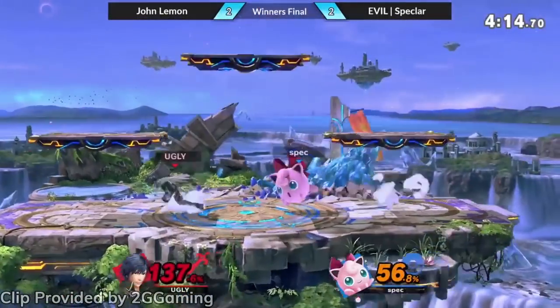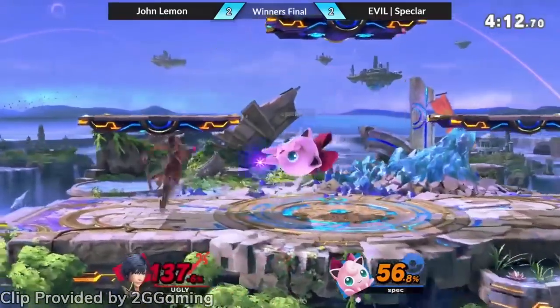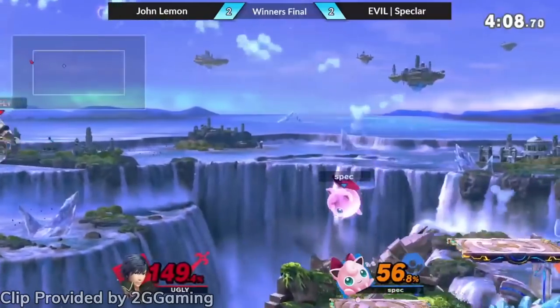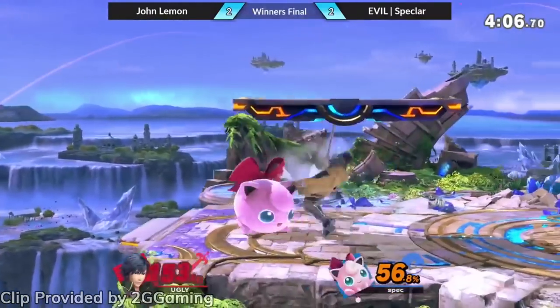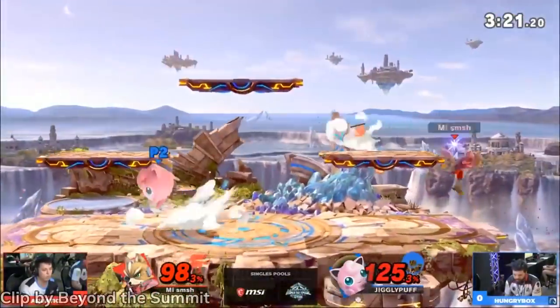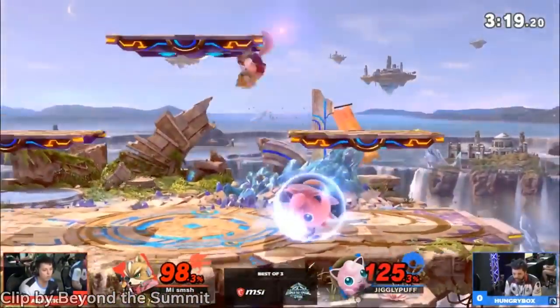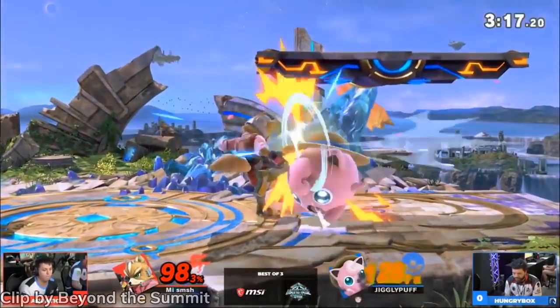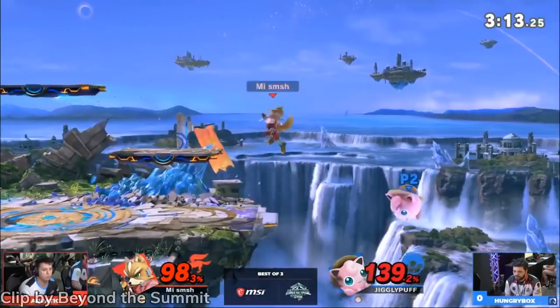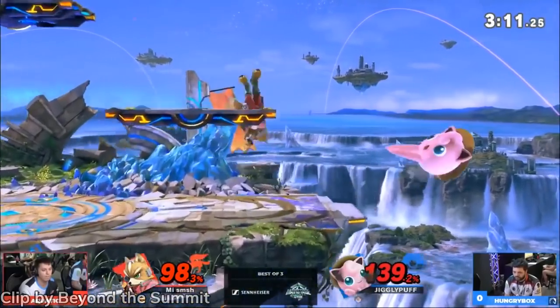The biggest changes here are easily to down air and Pound. If either of these adjustments allow for rest setups, they could be huge. But even if that isn't the case, any improvements to Jigglypuff's abilities to attack from the air are always welcome. Hopefully they'll be enough to slightly outweigh the huge danger of playing Ultimate's second lightest character. The fate of Puff is now with top players like Hungrybox to see what they can make out of follow-ups from these tools.